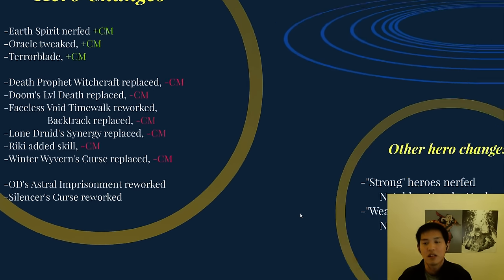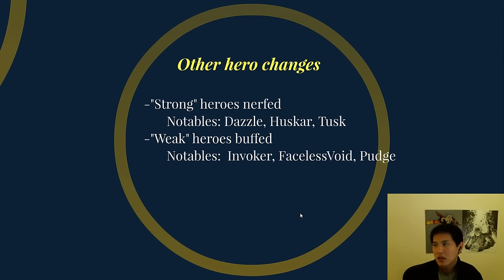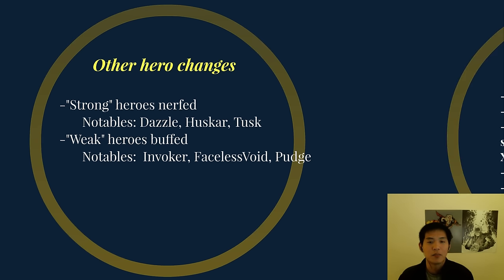OD's Astral Imprisonment has been reworked to actually do damage now but not steal it. Silencer's Curse has been reworked so that if you cast spells you keep the debuff on you and keep taking damage. Those two heroes are still in Captain's Mode. Strong heroes were nerfed — notables include Dazzle with a huge nerf on vision and mana cost, Huskar whose max magic resistance is now 50% instead of 84%, so he takes so much more damage when he's low, and Tusk has been nerfed. Weak heroes were buffed — notables include Invoker who gets invoked at level 1, Faceless Void with his new Time Walk, and Pudge who now heals on Dismember without a Scepter and also gets a cool Scepter upgrade with Meat Hook on a super short cooldown doing a little bit more damage.